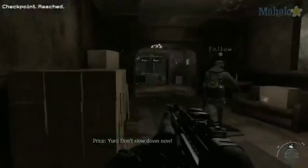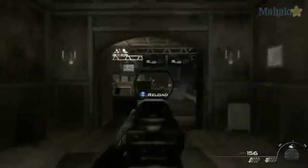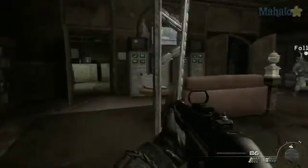You end up in the kitchen, able to pick off a bunch of unsuspecting guards. Work your way up the stairs and through the wine cellar. Up the stairs and down the hall, you'll find a makeshift control center. Pick off the guys from a distance because if you try to enter the room, you'll get pretty badly lit up. Once they're down, head to the room on the left for a piece of enemy intel.